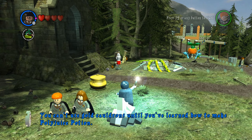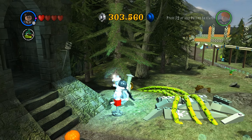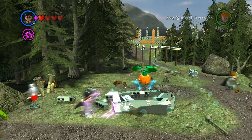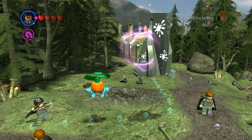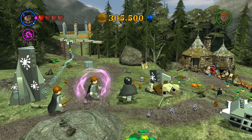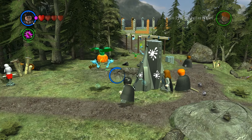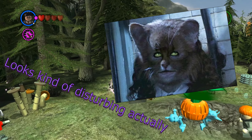You can't use gold cauldrons until you've learned how to make a Polyjuice Potion. That's one of those potions that makes you transform into someone else. Those get used a lot in the movies — for example, in the second movie when they're trying to get into the Chamber of Secrets, they go into the Slytherin Common Rooms and they transform into some of Malfoy's friends. And Hermione transforms into a cat, of course, as you all know.